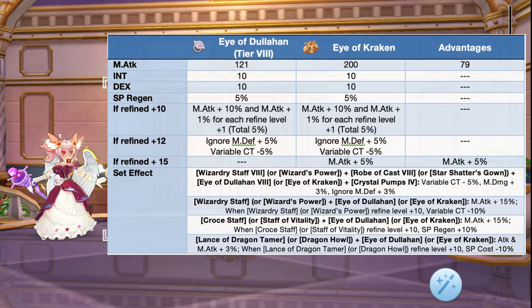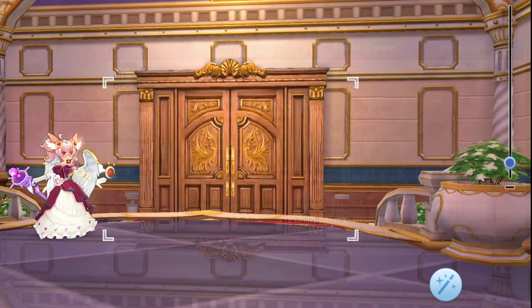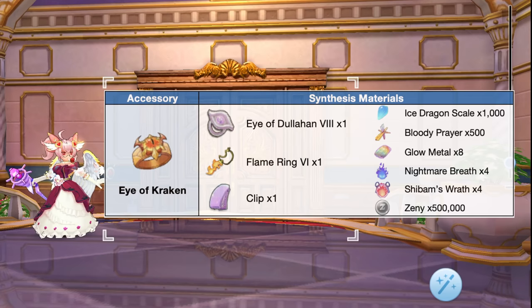Up next, we have the Eye of Kraken, which is the synthesis of the Eye of the Lahan. This accessory gives significantly high magic attack and has set effects with the Wizardry Staff, Crusher Staff, Lance of Dragon Tamer, and their respective synthesis. The advantages of the Eye of Kraken over a tier 8 Eye of the Lahan are plus 79 magic attack at no refinement and plus 5% magic attack at plus 15 refinement. Therefore, it is only better to synthesize your Eye of the Lahan if it is already at plus 15 refinement. Here are the needed materials for synthesizing the Eye of Kraken.